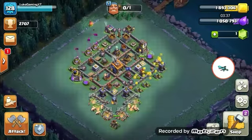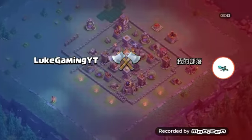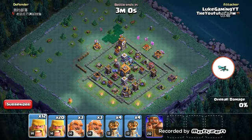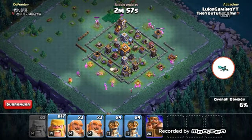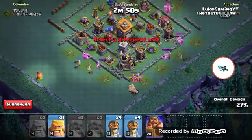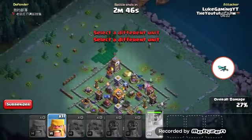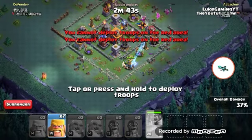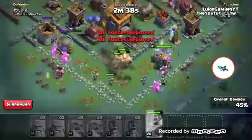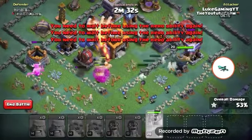My army is done already, okay. We're going to try and complete this right now. Let's deploy the rage barbs right here. We've got a good amount of walls here - we're actually not doing too bad for walls. We might complete it this round or the next round.